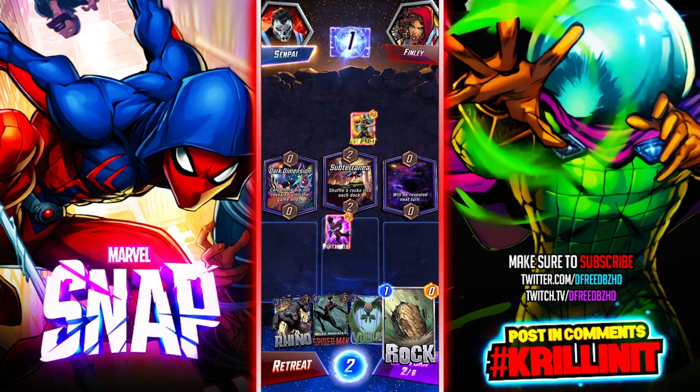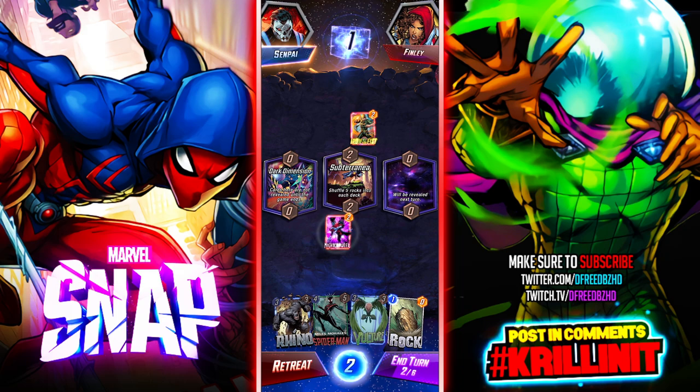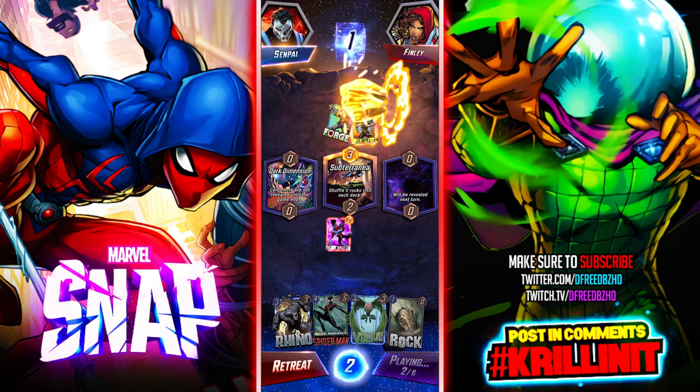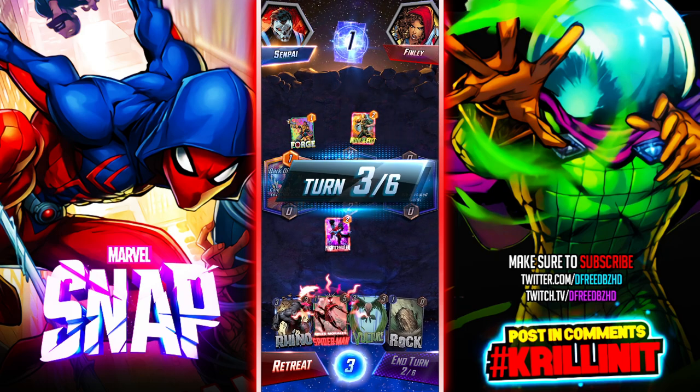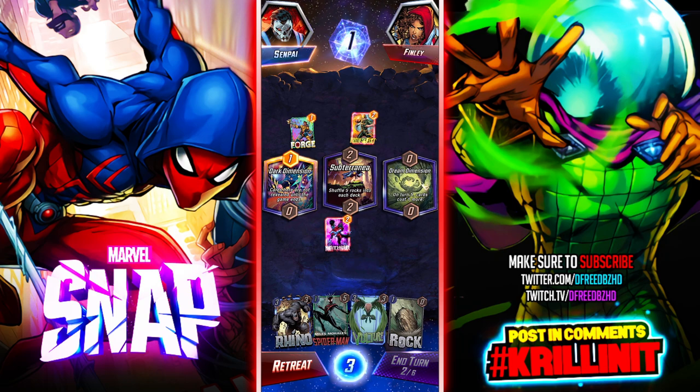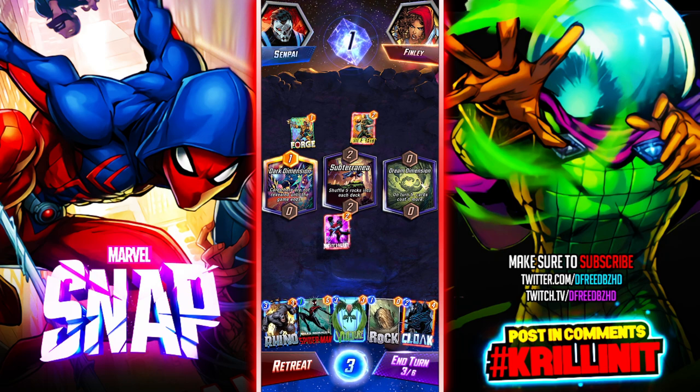If I had Kazara in my deck I wouldn't be so upset about the rocks, but they just do nothing. Forge is moving — that means Miles is gonna get his spider sense, and there you see he goes down to one. Thank you for the free drop. On turn five cards cost one more — and I drew Cloak too. This is such a good hand!